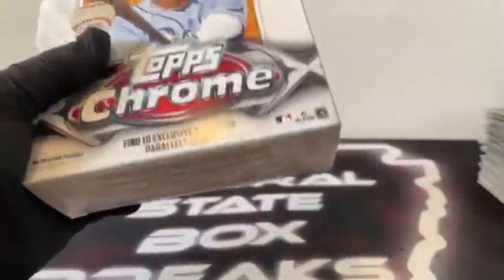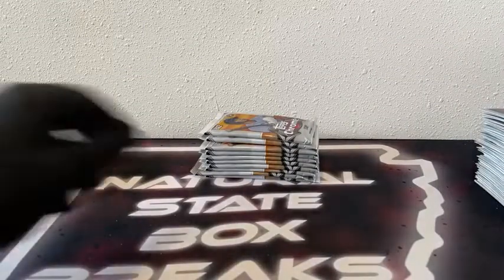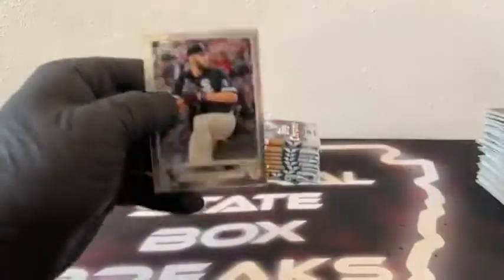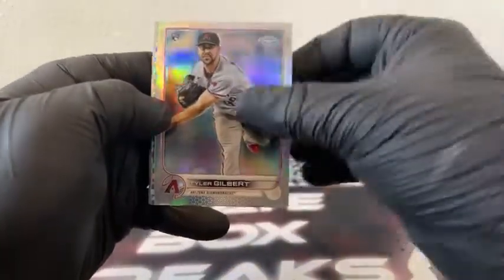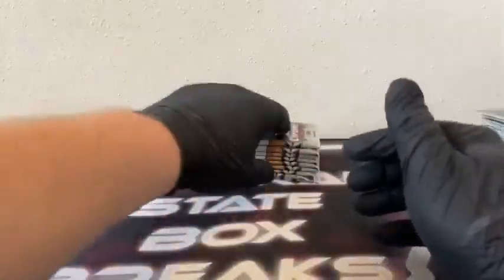Time for our final 50 — Mega Box number five. Here's our ten packs. Pack number one: we've got Lance Lynn. There's a Refractor rookie, Tyler Gilbert. X-Fractor Carlos Santana. There's Seth Beer and Zach Thompson for Pittsburgh. Steven Kwan. Nice Tyler Gilbert for Arizona.